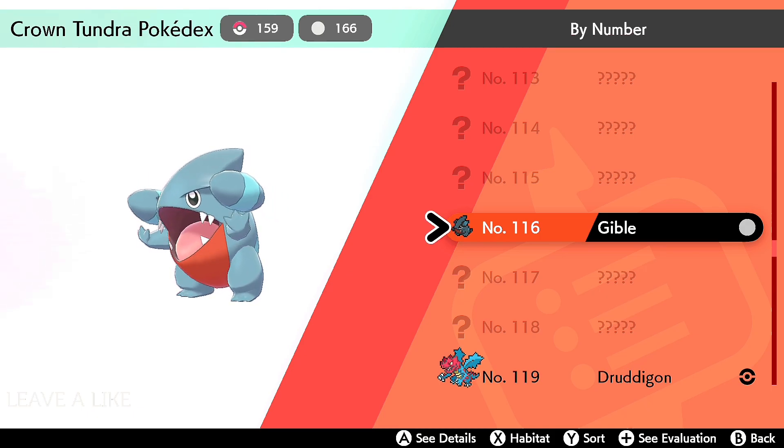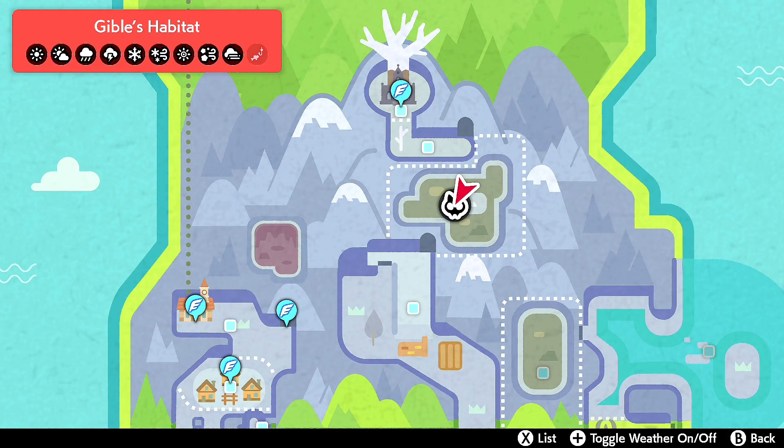Hello ladies and gentlemen, welcome back to Pokemon Sword and Shield. In this one we are in the Crown Tundra and we're going to be hunting down ourselves a Gible. Gible appears during any weather condition in Pokemon Shield, as opposed to Bagon, which appears during the same conditions in Pokemon Sword.